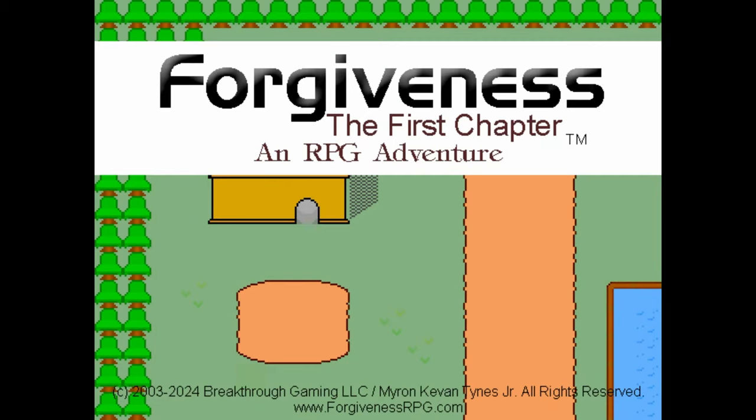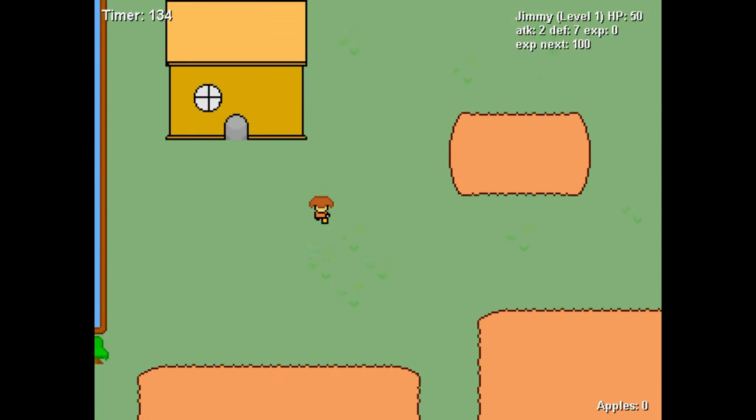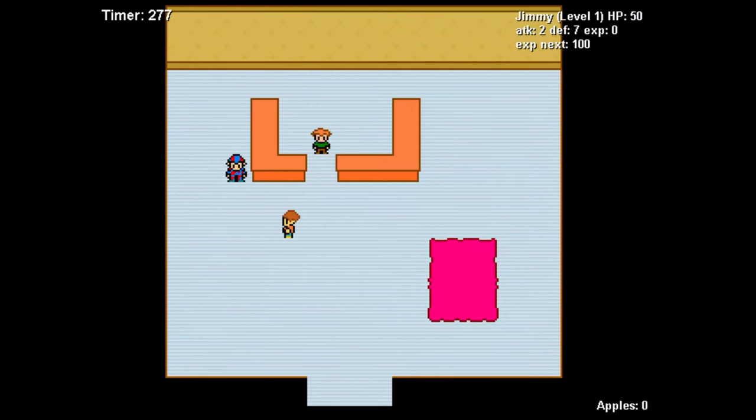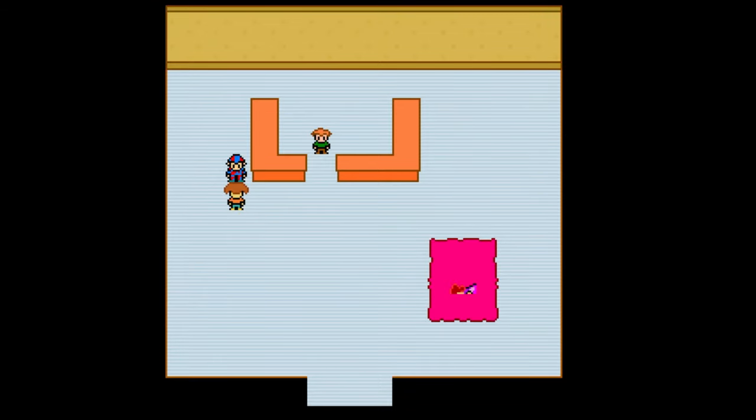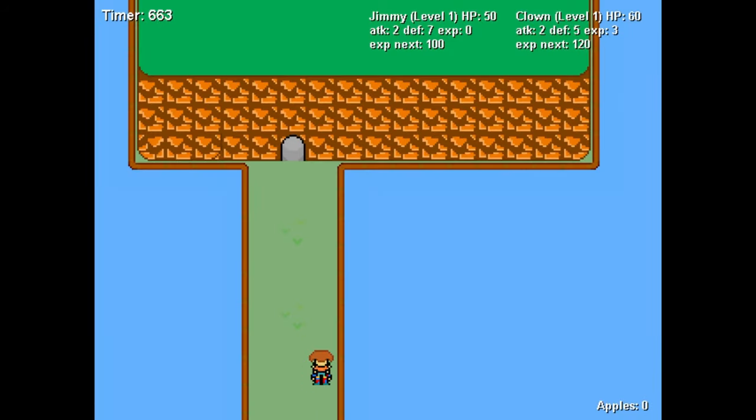Press the square button when you start to show your level, XP, and the timer, and hold down cross to run. The first step is to head up into this house, talk to the clown guy, and he'll join your party.